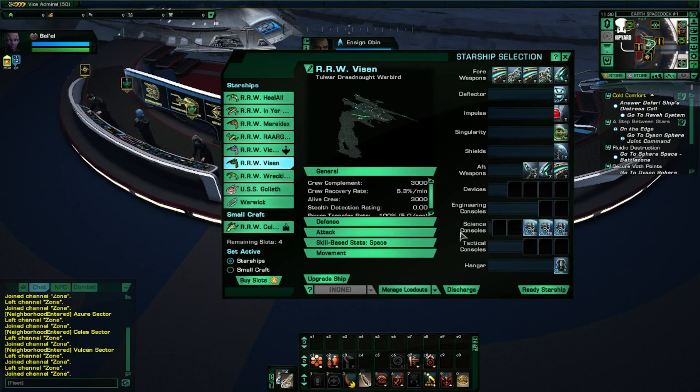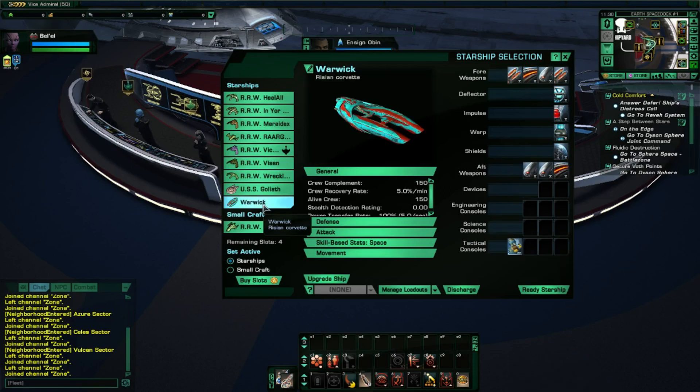The next ship we look at is the Tal'war, which is the science variant of the warbird. When we upgrade this ship, we get an extra engineering council.